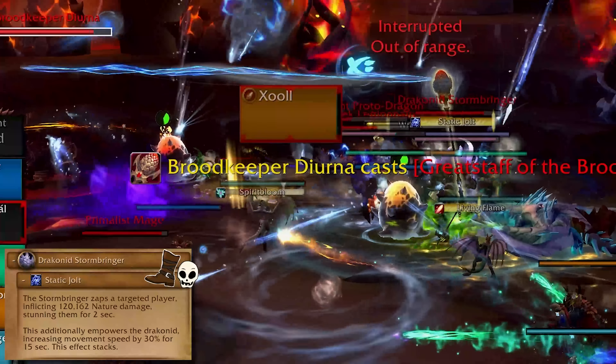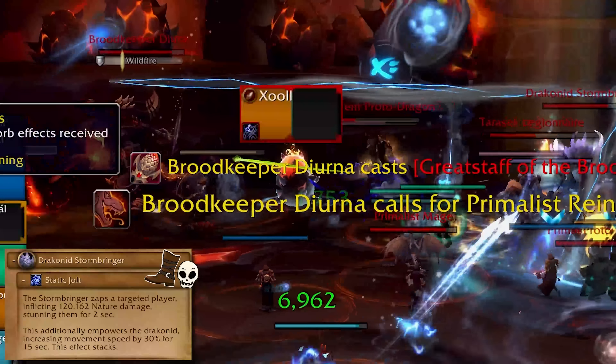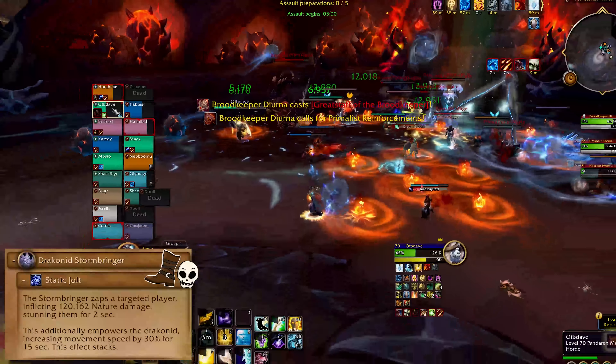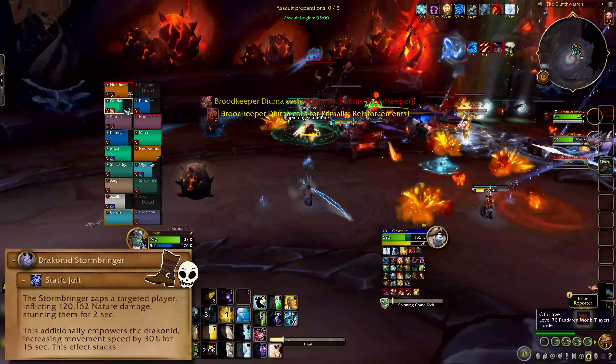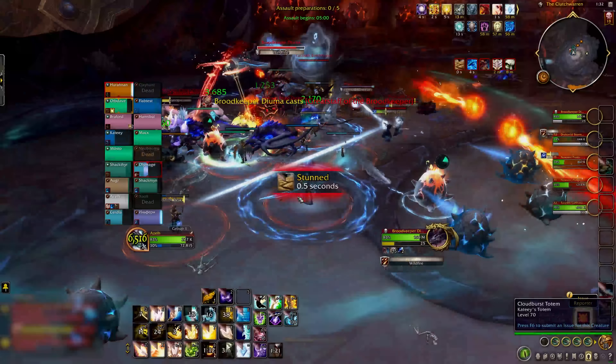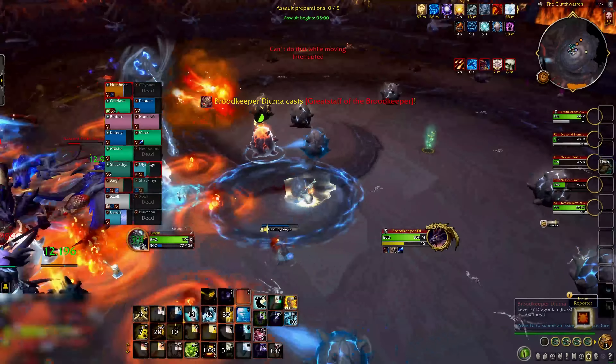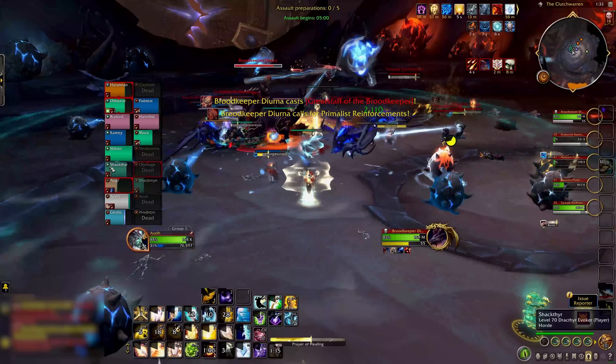Heroic Stormbringers cast Static Jolt, which simply must be kicked. If it gets the cast off, it does a ton of damage and stuns somebody, which can easily kill you if you're not topped. Interrupt Static Jolt. And that's Broodkeeper Dierna! Thanks for watching — I've got more raid guides if you want them, and have a wonderful, wonderful day. Bye.